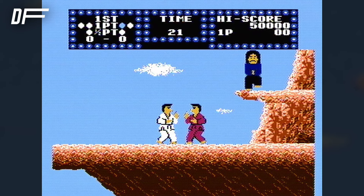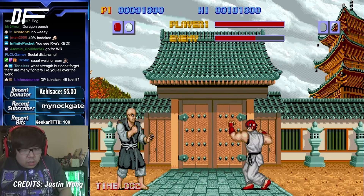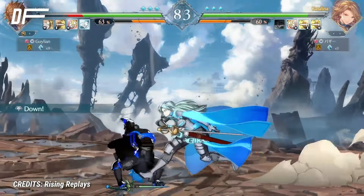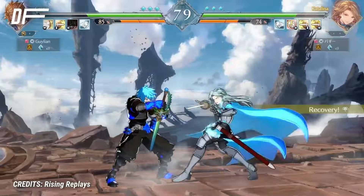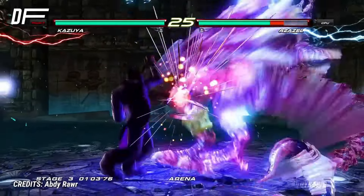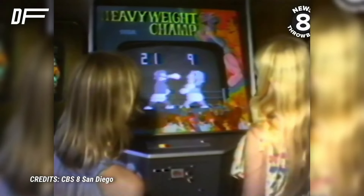Their legacy could certainly be a factor. Street Fighter 1 came out in 1987. That game had a dragon punch and a fireball. Nearly every single game since had used those moves or their functions as the basic building blocks for their own systems. Even in a 3D game like Tekken, the dragon punch is tied to what I would say is the most iconic attack in the series. However, I feel like this perspective leans just a little bit too much towards history.